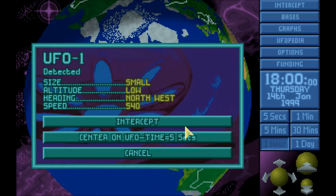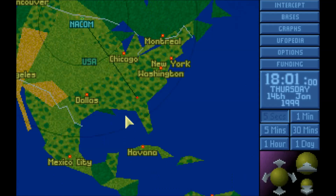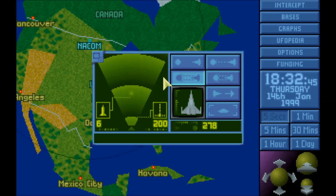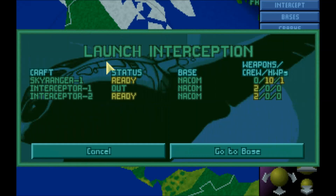Finally a UFO — that took forever. Let's intercept — send out one of the interceptors. Checking which way it's moving... it's over land, that's good news. We'll go with the standard attack. With these small UFOs it's not too imperative to be aggressive. Let's get the Skyranger sent out as well. I think what we'll do is pick up episode two with the actual assault on this downed UFO. I'll see you guys on the next let's play of XCOM UFO Defense.